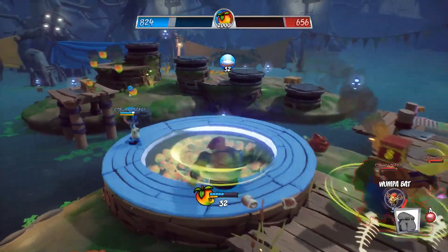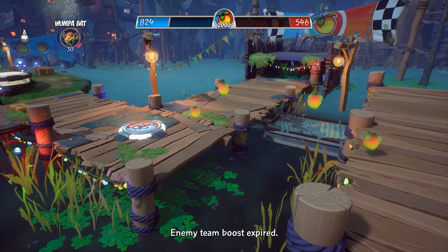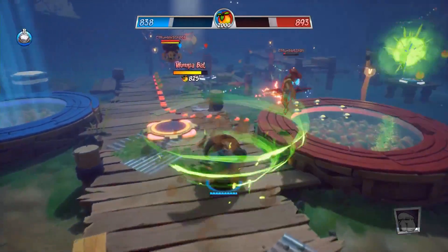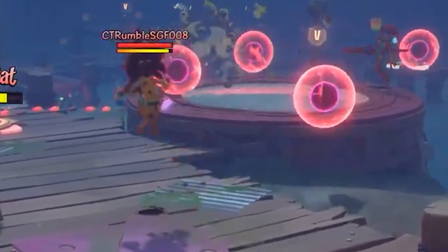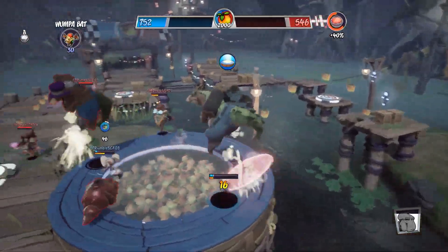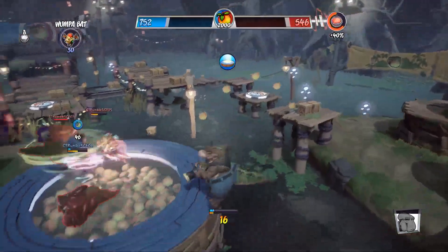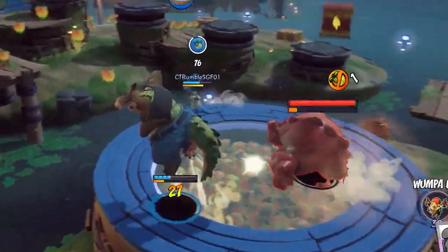We can also see some of the attacks from Female Entropy — she seems to be able to slam the ground and shoot dark orbs in different directions from around her, along with being able to fire what looks like a laser line projectile. This looks similar to the lasers from the original Entropy boss fight in Crash Bandicoot 3: Warped.